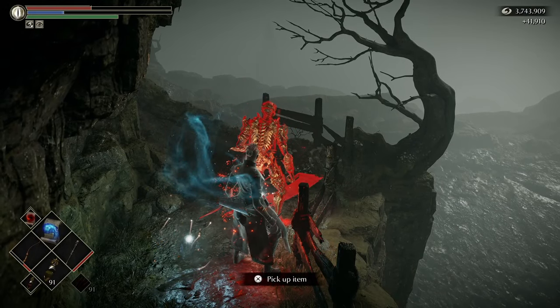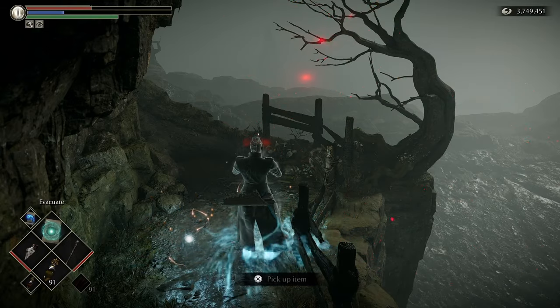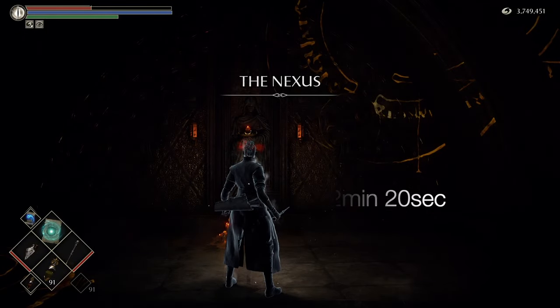I quickly use a talisman and evacuate to go back to the Nexus to rinse and repeat. Running this in New Game Plus you're looking at 183,000 souls every 2 minutes 20 seconds, which is pretty great.